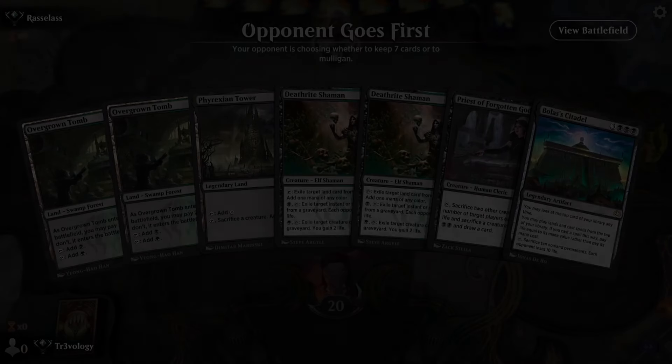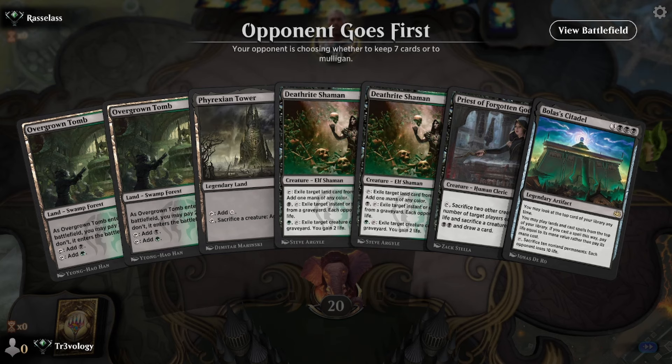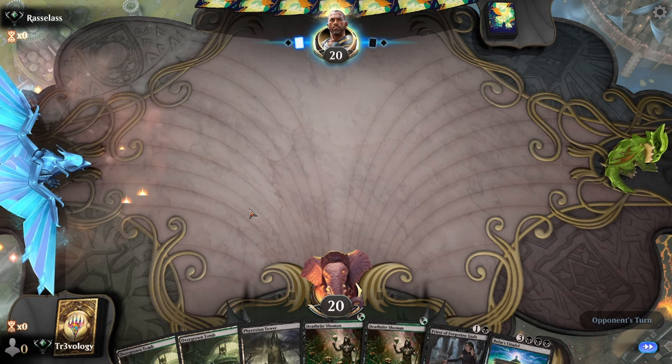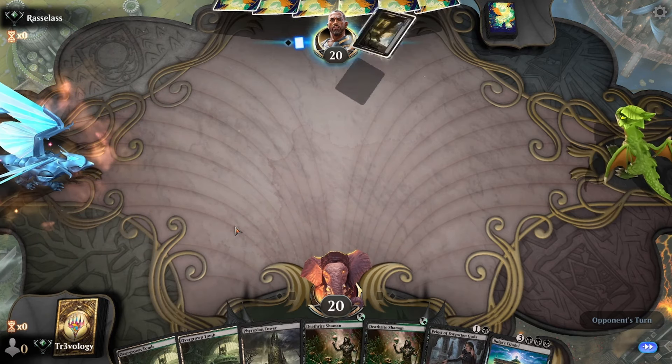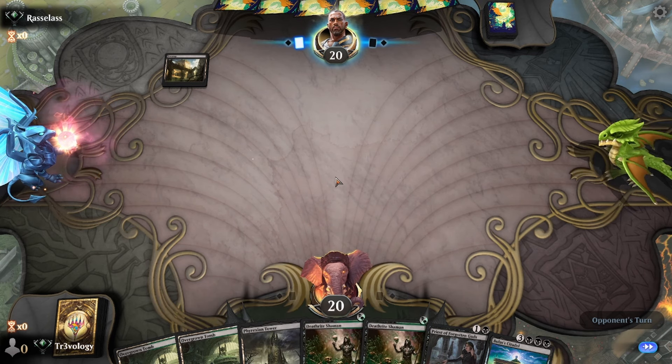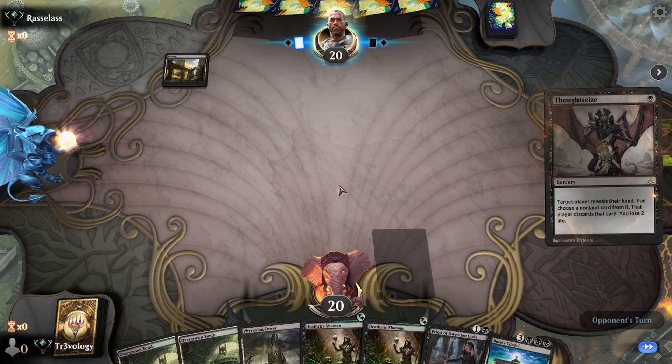First match with Timeless Golgari Citadel. We have a Citadel, double Deathrite, Priest, and Phyrexian Tower. I haven't played the entire match out yet but I think it's good. If I find someone fetching, it's less good — obviously if you can exile fetches for Deathrite it's much better. But we'll see.